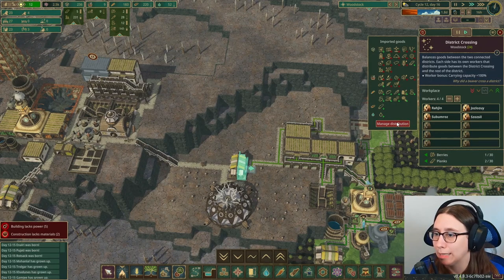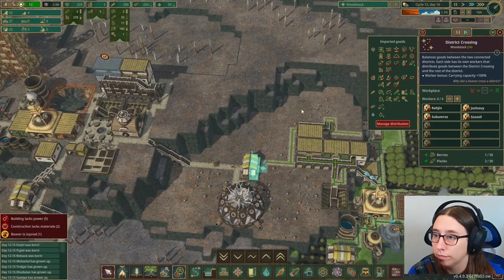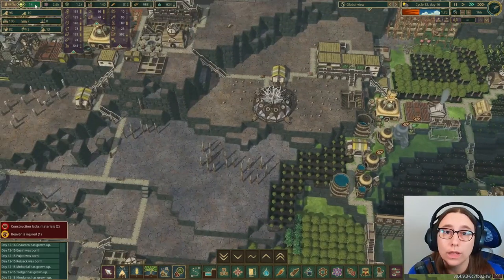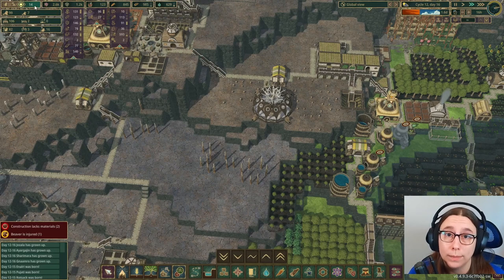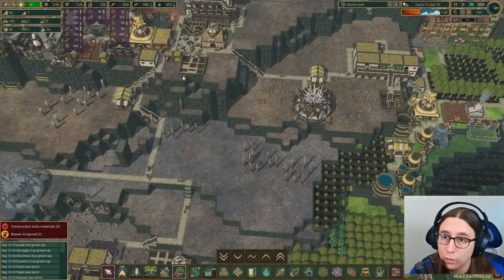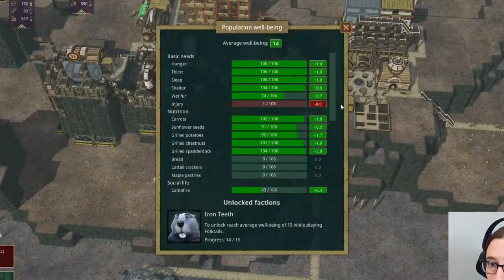District stuff is okay. This is already filling up — both are full. I want to always export. My main goal is to unlock the Iron Teeth, and to do that we need 15 well-being. Right now we have 14, so we just need one more. We have one beaver with an injury. We're doing pretty good on basic needs. Wet fur — the ones up in the Clink Clack district don't get water, so they're not getting any wet fur, but I think all the rest of the beavers should be since they've got Lidos and all of that.